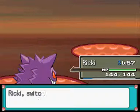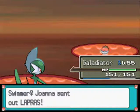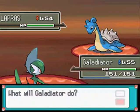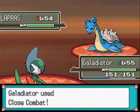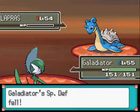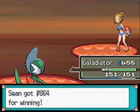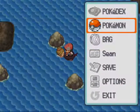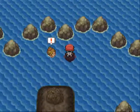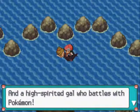Let's go into Gladiator for Lapras at level 54. Let's take it down with Close Combat. Next there's a trainer riding a Pokémon — I like that. Let's battle. Swimmer Mallory — she's a mermaid drifting among the waves and a high-spirited gal who battles with Pokémon.